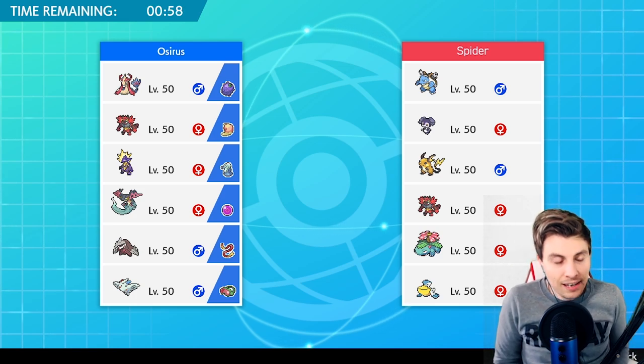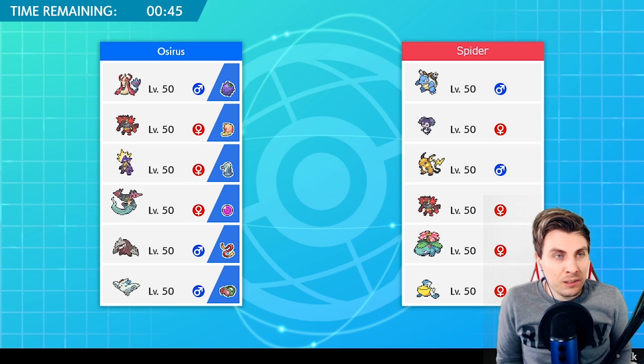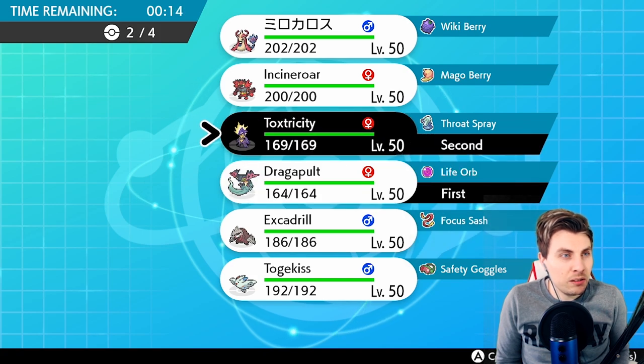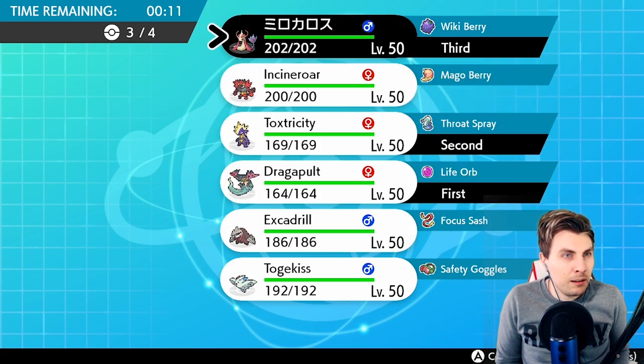Our first opponent of the episode is running a team of Blastoise, Excadrill, Indeedy, Raichu, Incineroar, Venusaur, and Pelipper. They do have rain here with the Pelipper to support the Blastoise — lots of starter Pokemon for sure. You're probably looking at a Shell Smash Blastoise. Toxtricity has a hard time against Raichu for sure, but it's not really threatened too hard outside of Indeedy, which we can potentially deal with using Incineroar.